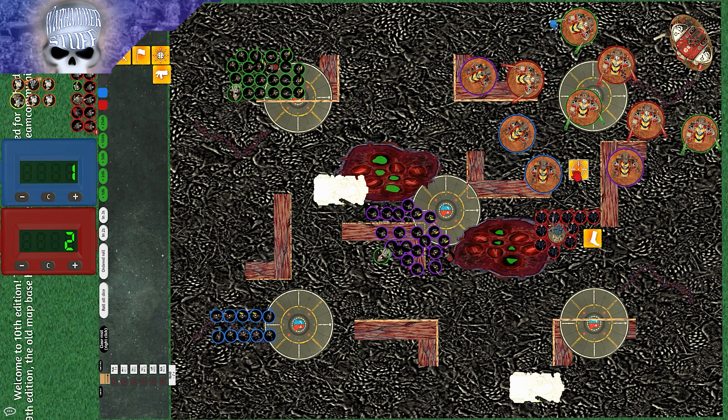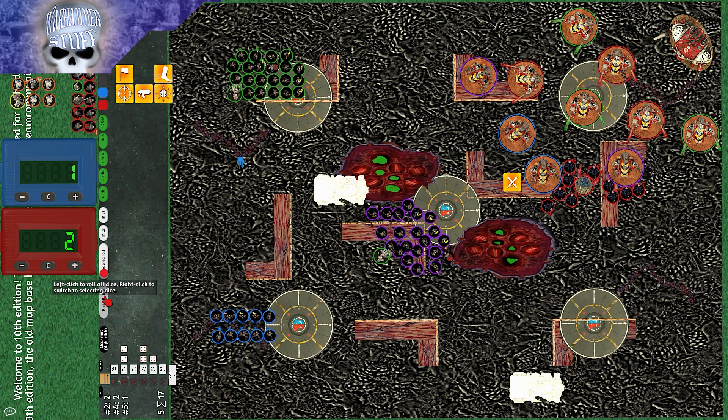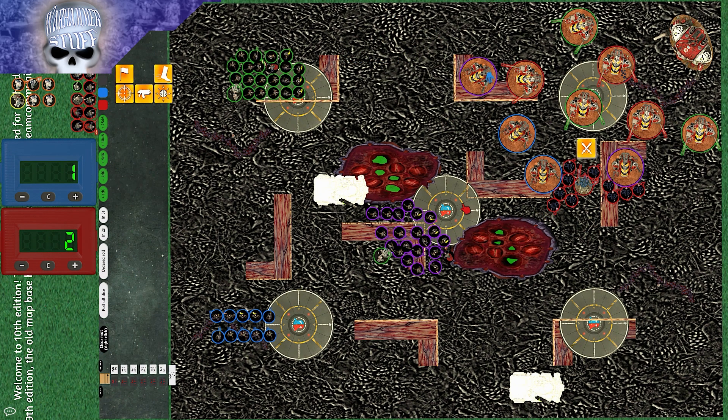In the charge phase, the Genestealers declared a multi-charge against the blue and purple Armiger Warglaives, needing a four. They rolled an eight and all got in. The Patriarch struck first with Devastating Wounds, dealing four wounds to one Warglaive through toughness ten. Five Genestealers wailed on one bringing it to six wounds left, dealing only two wounds. The other Armiger took mortal wounds but saved one with Feel No Pain, going down to two wounds. The Armigers swept back, killing seven Genestealers. Genestealers are not as strong as they used to be.